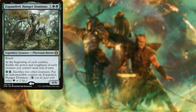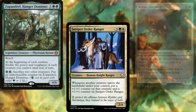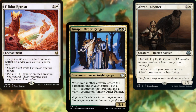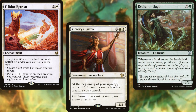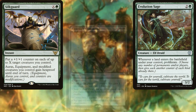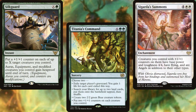Zopandrel, Hunger Dominus; Juniper Order Ranger; Abzan Falconer; Felidar Retreat; Victory's Envoy; Evolution Sage; Silk Guard; Titania's Command; and Zagarda's Summons all help our Hydras deal more damage.